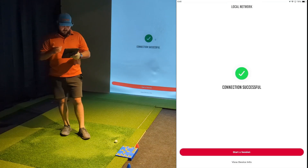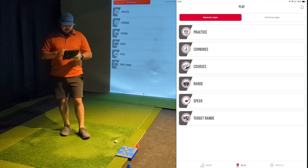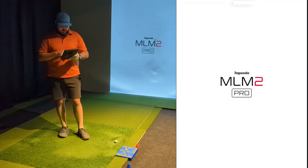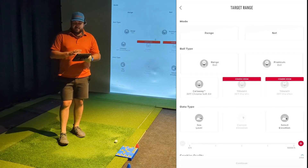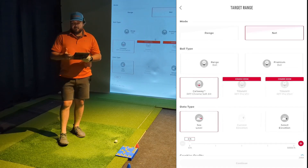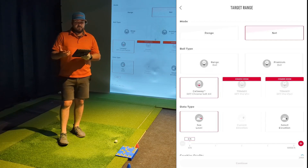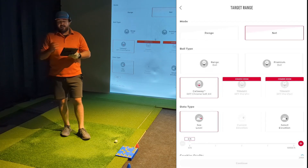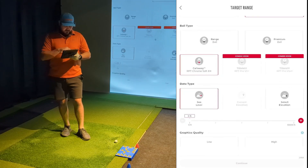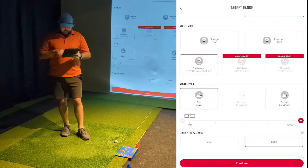We'll connect to the device. We are connected now. In the main Rapsodo app page, you have target range at the bottom — that's the newest one. We're going to click into that and get the regular menu. We are indoors, so we'll choose net. We're using the Callaway RPT Chrome Soft X ball. Unfortunately, even though the announcement was back in February, we're still about four months out and have yet to see any RPT balls made by Titleist. We'll leave it at sea level and go graphics quality high.